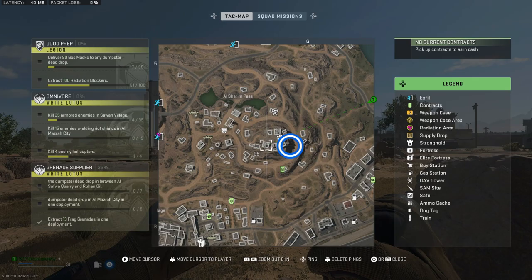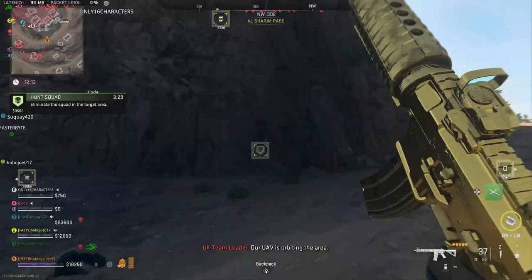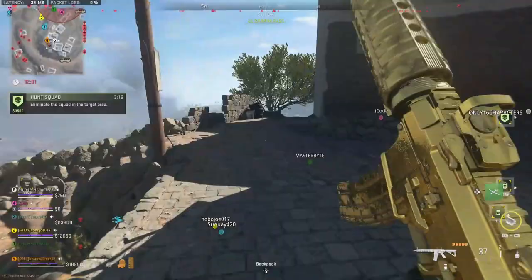You need to go right here to the very center of Alshareem Pass. There's actually an ascender zipline right here to the southeast that makes this very easy and safe to get to. Coming from the southeast, head to the top of this zipline.